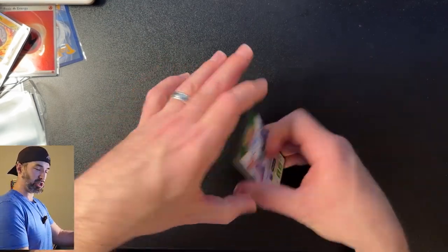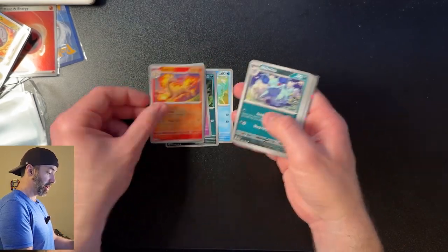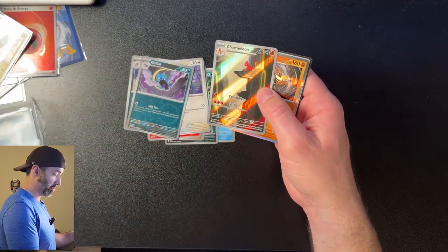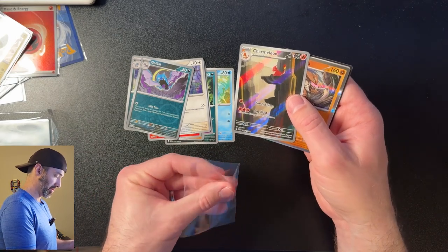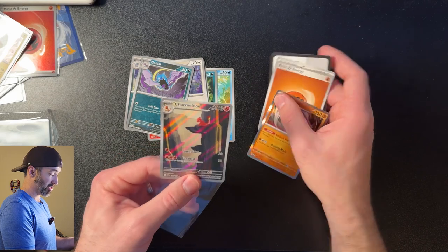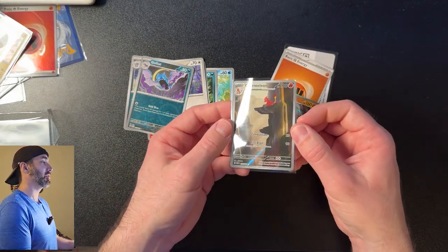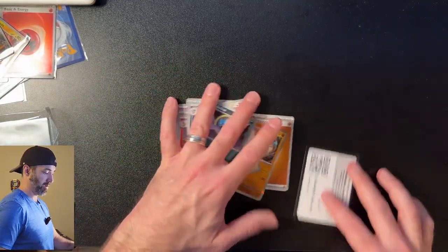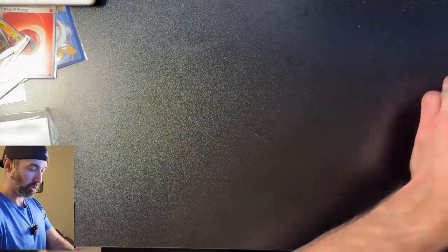My hands are starting to shake — that means it's gonna be good. Cards: Horsea, Nidoran, Abra, Diglett, Rapidash, Nidorina. I will take the illustration rare Charmeleon — thank you very much. Man, that's a cool card. No Charizard, but we're about two thirds of the way there. We're getting some value.